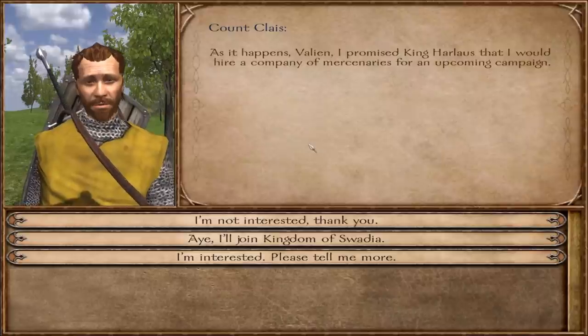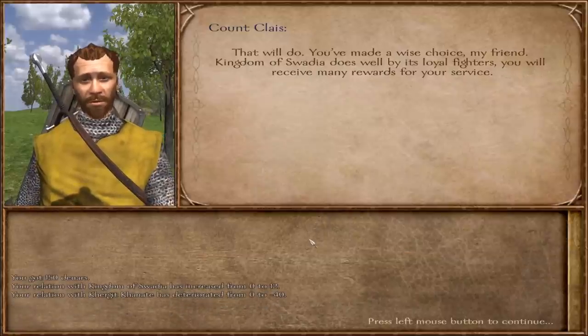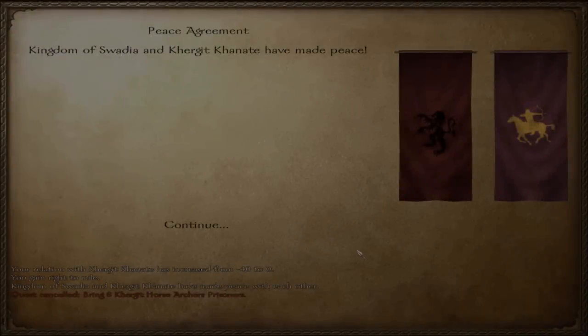A mercenary contract will notify you when it ends and ask if you want to renew. Keep in mind: faction relations may be temporary, but personal relations are permanent. If you raid somebody's village or take out a lord during the contract, he is still going to hate you afterwards, even once you're no longer a mercenary.